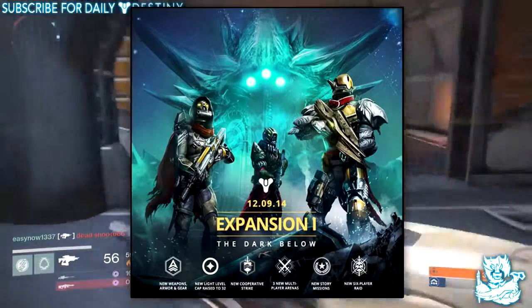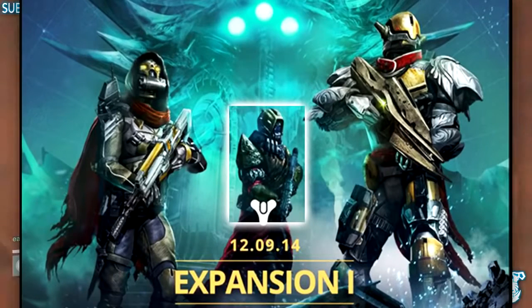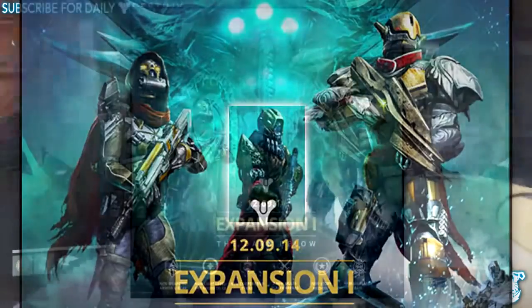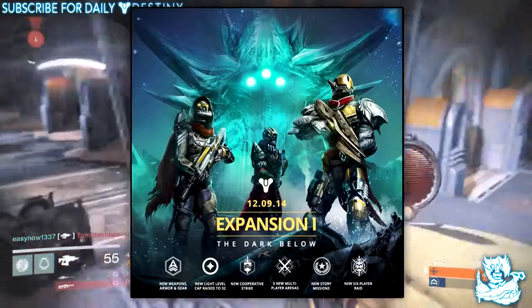We can see the Warlock in the background — when we zoom in he gets a little distorted, but I believe the mask he's wearing is called The Stag. I could be wrong, but I do think that's what it's called. He's also got some crazy looking gauntlets on as well — they may be the Claws of Ahamkara, but don't quote me on that, I could be wrong.